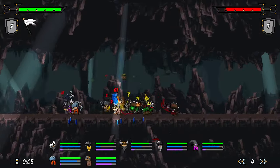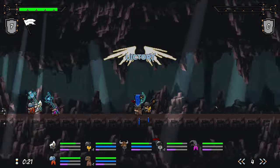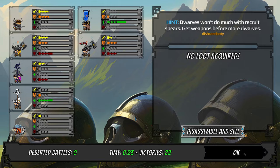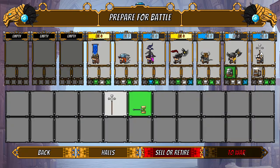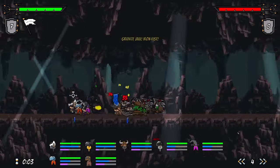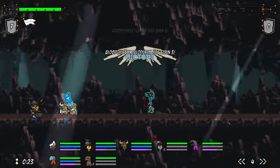I wouldn't mind better readability — just tell me why I can't do that. Like: 'you do not have enough material to upgrade that weapon.' But maybe that's written down somewhere. Let's just do a couple combats — I'm feeling pretty good about our loadout and we seem to be steamrolling.